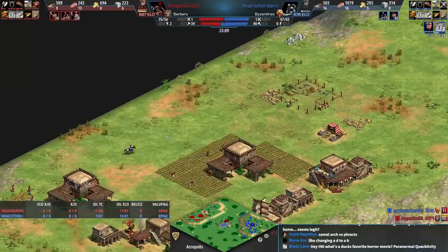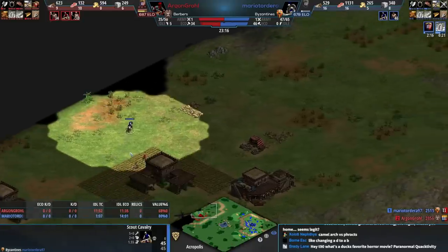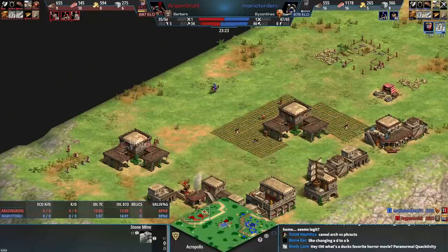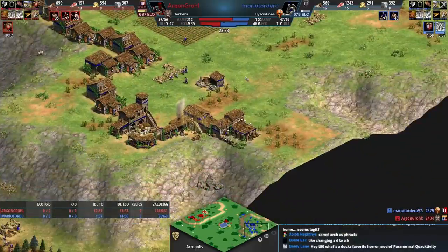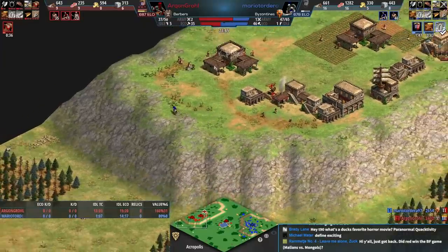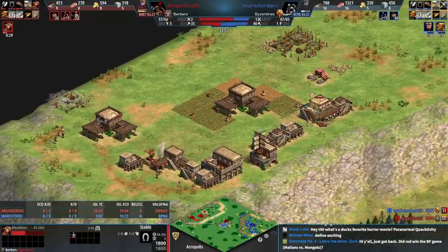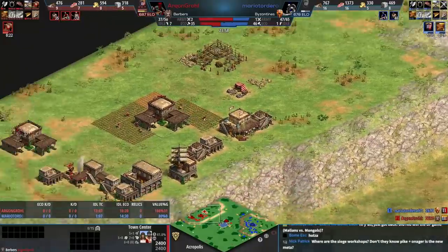A fourth town center now for Argon — he says he's not finished. The scout comes in and I don't think blue's paying attention to it, which is why blue has been so effective with so many other aspects of play. The town center gets garrisoned — that's just auto scout micro. And a camel has been created by red.